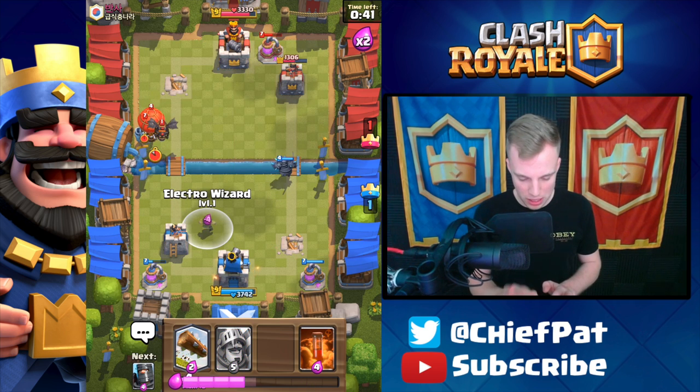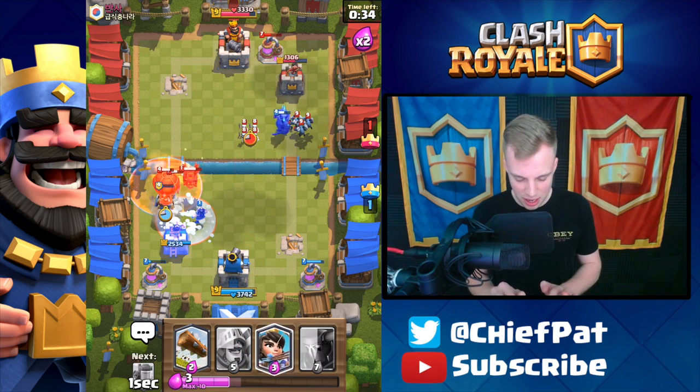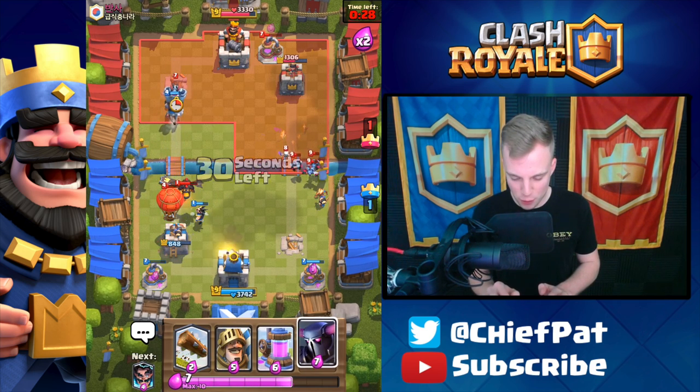The Electro Wizard is ready. He's going to drop a really massive push over here. Pekka's going to die in a second and he's got a free spell too — this is brutal. Pekka is going to die. Oh no. Pekka Double Prince, how have you failed me?